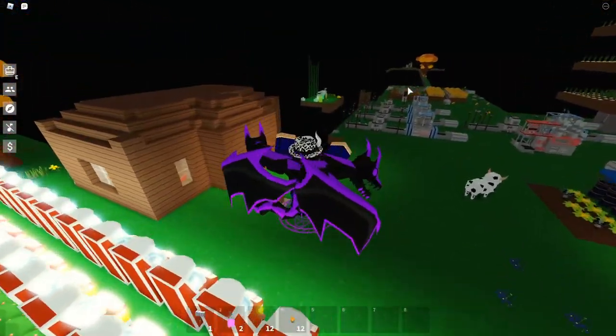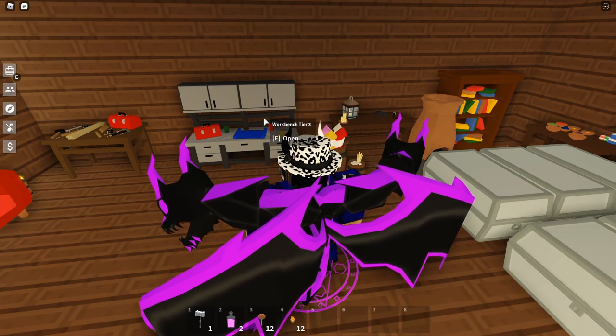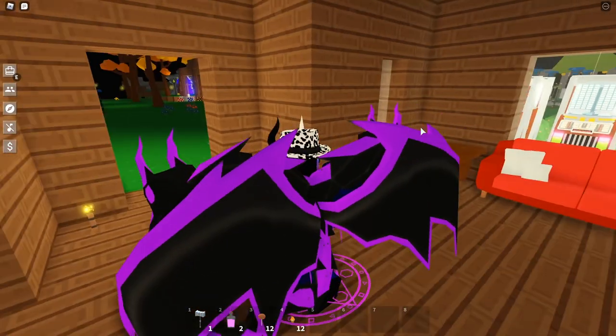Before I go there, I want to show you guys how to get the Formula 86. If you open your workbench Tier 3 right here, you can see the brand new Formula 86. The recipe calls for chocolate, orange candy, and lollipop. So how do you get chocolate bar, orange candy, and lollipop? I'm going to show you.